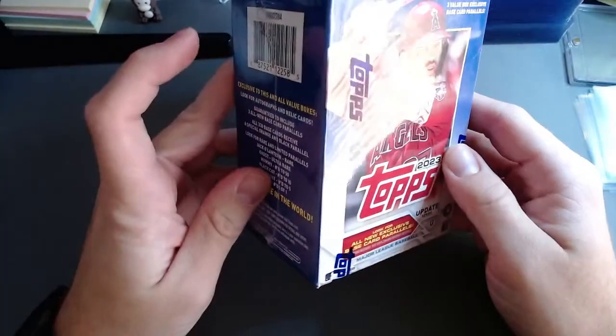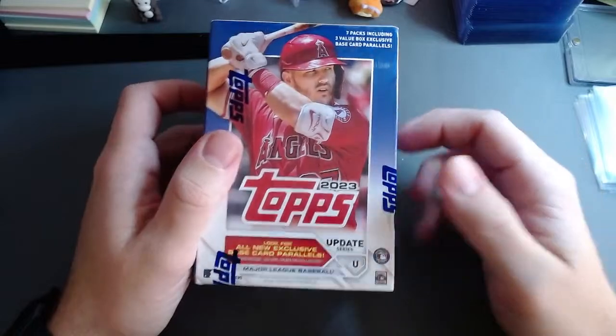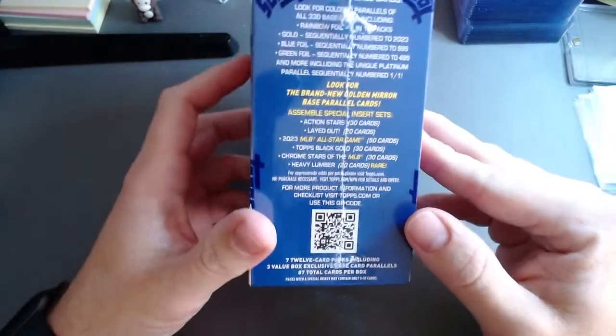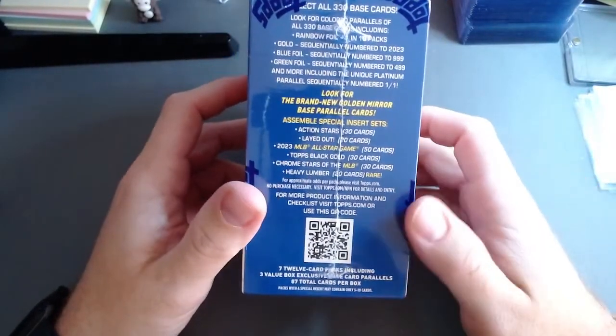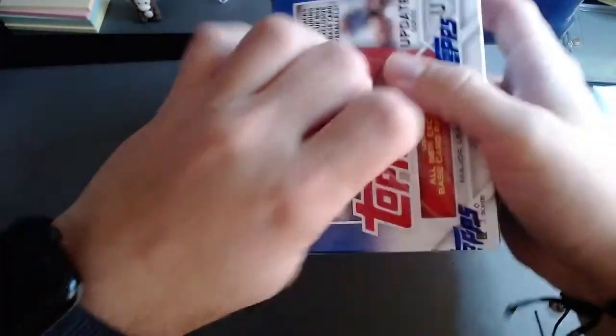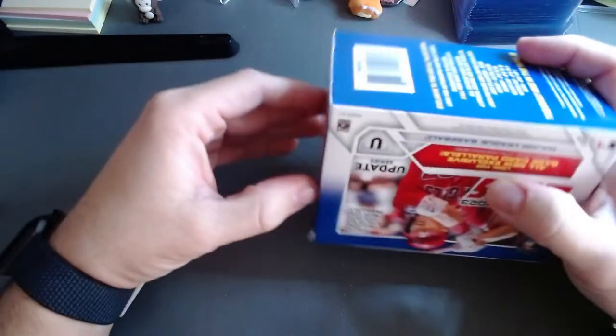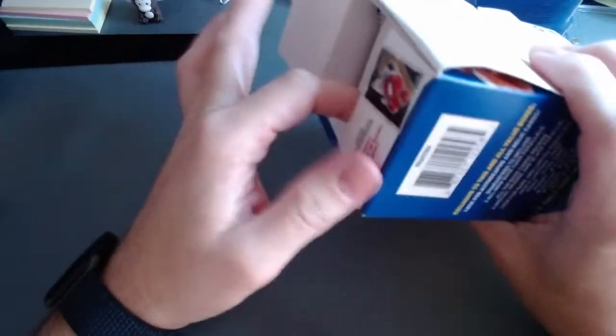These are the ones where, if I remember correctly, you can't find the mob debut patches in here — highly unlikely. I know there's quite a handful still out there. My big thing with baseball, since I'm very fresh getting back into it, is Corbin Carroll. If I can get any Corbin Carroll, even if it's a base card, I'm happy — and more often than not I don't pull him.